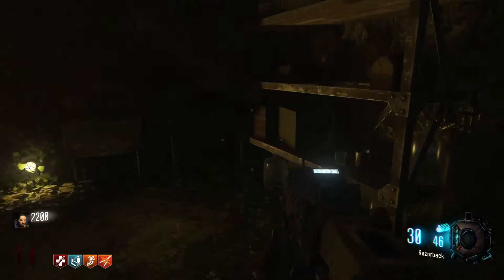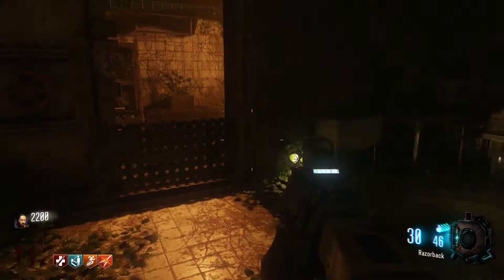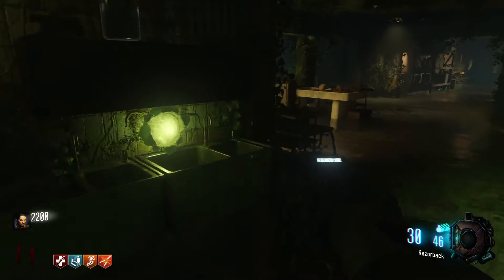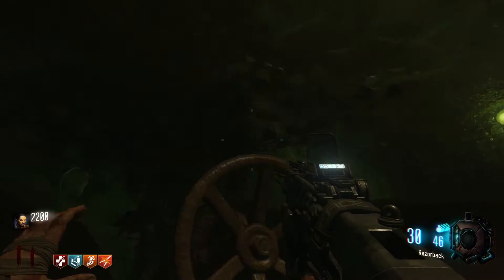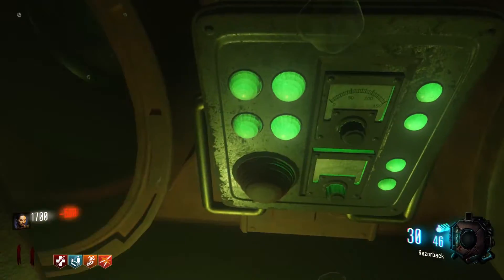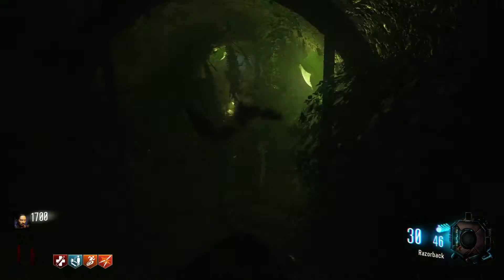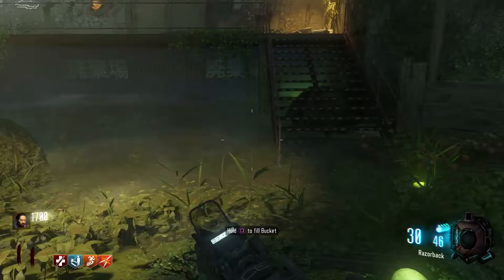They should really be scattered around the map. I think Treyarch learned from Shadows of Evil that you shouldn't have to do anything extra in order to Pack-a-Punch. Lots of people did not like that feature. There's a lot of cogs around. The power's on now - I can go do this. That was pretty cool, I actually like that. That was really fun.